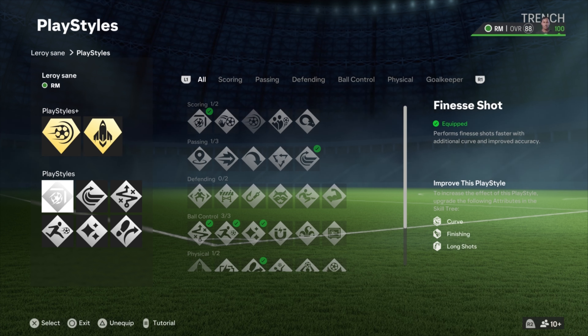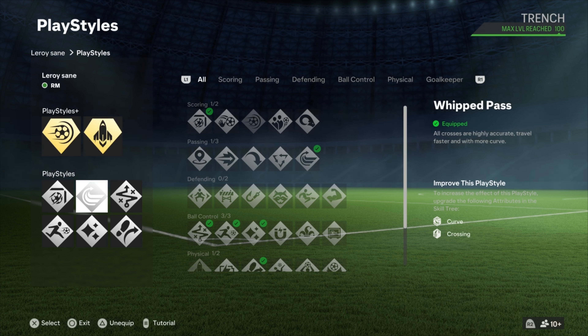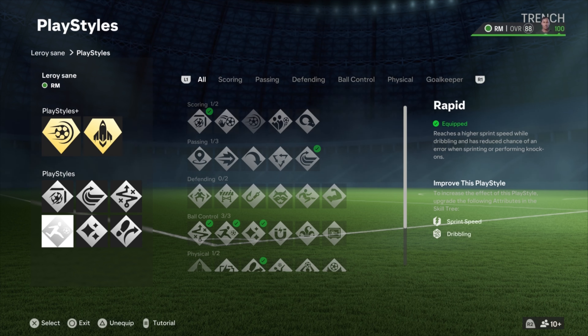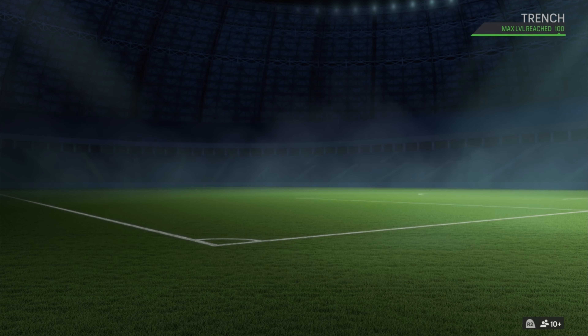We also add the Finesse Shot and the Trivela to it. The Finesse Shot helps you place the ball in the corner. Whipped Cross helps you with your crosses. Technical — when you do that technical dribble it's toxic, and combined with acceleration it's kind of overpowered. Rapid helps you when you're sprinting with the ball. Flare gives you fancy shots and fancy passing. Trivela gives you the ability to do trivela shots and trivela passing.